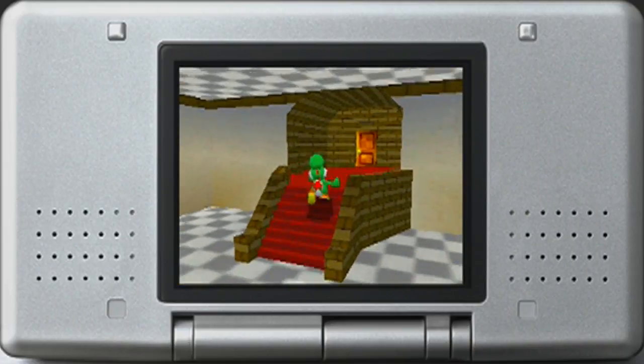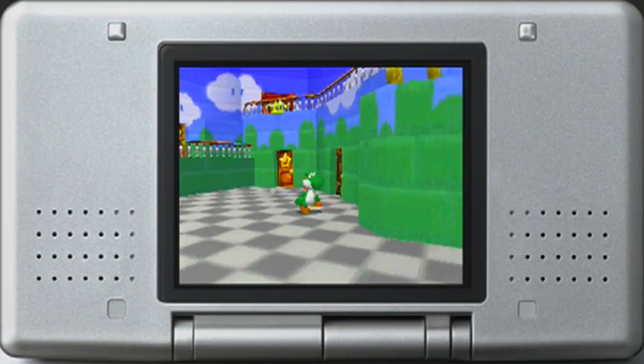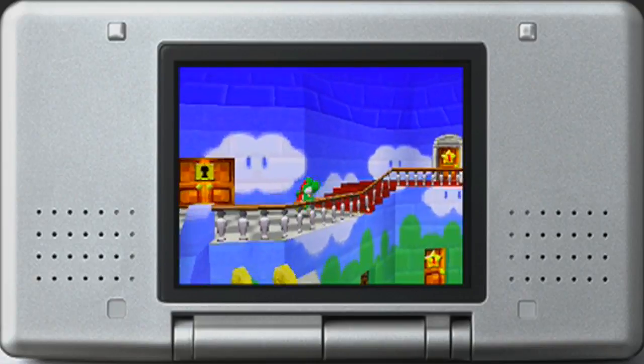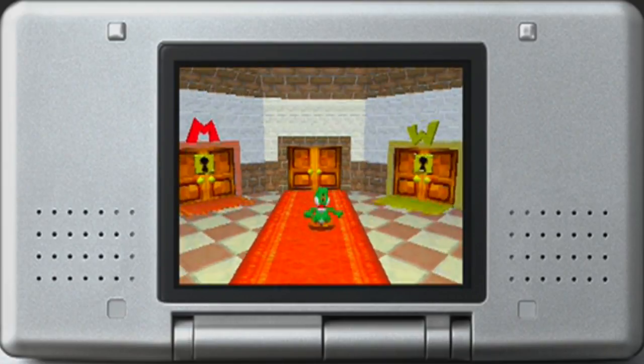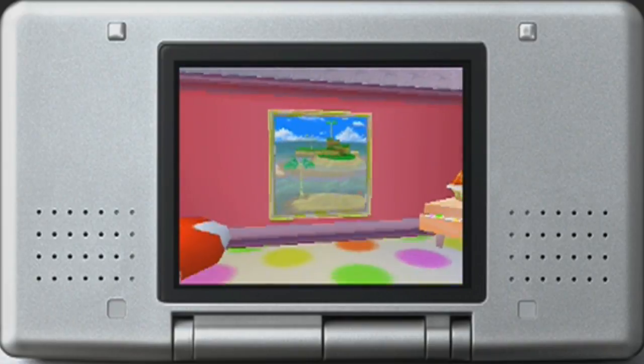So now we have 30 stars. We can take on the second Bowser fight, but unfortunately we haven't fought the first one yet. Oh - beam of light, that's very shiny. Well, we'll be worrying about that later. So now we're gonna go back to this hallway since there's nothing much else that we can do, at least with Yoshi.